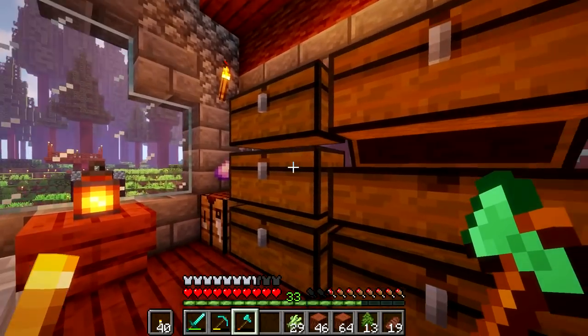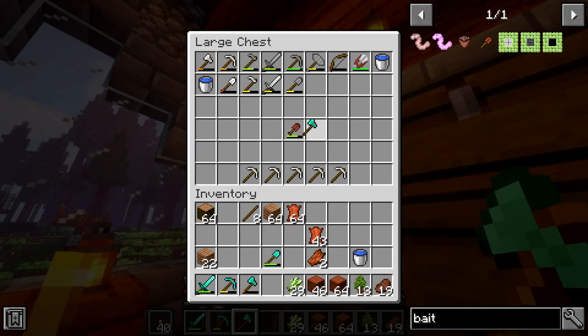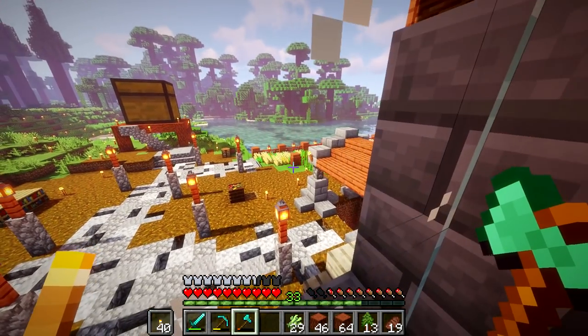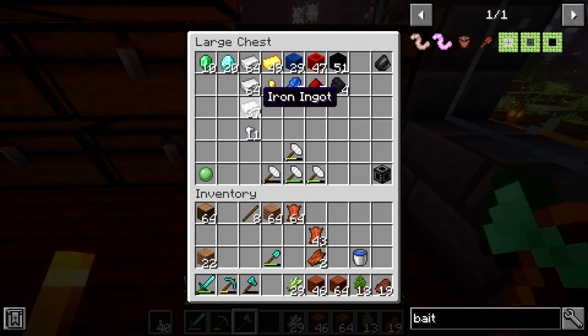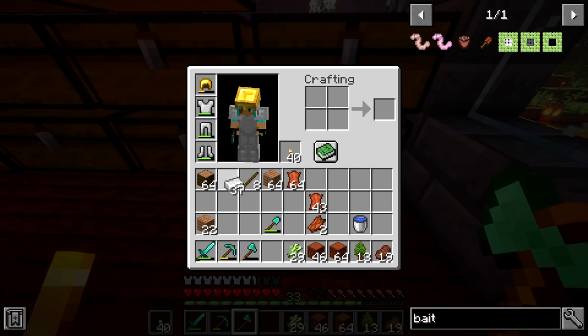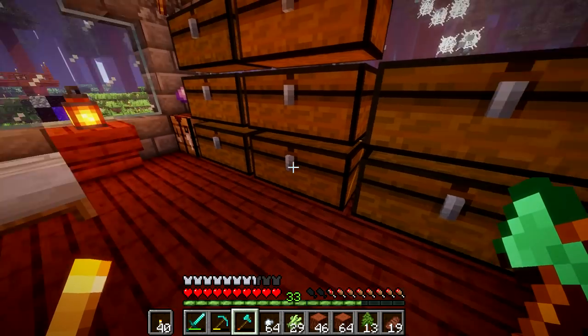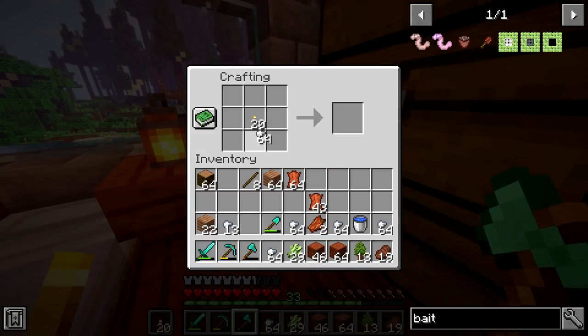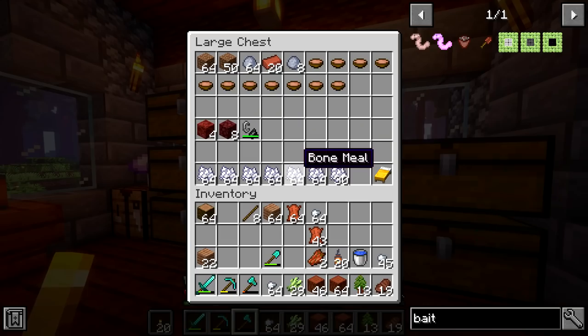I'm just going to throw the new axe into here. Hopefully I don't forget that we have this crafted. Okay, so we need slabs, we need lanterns. I can make lanterns pretty easily. Let's take like 20 — we'll start with 20, and if we need more, we will craft them. They are kind of resource intensive, a little bit. But 20 lanterns should be ample.